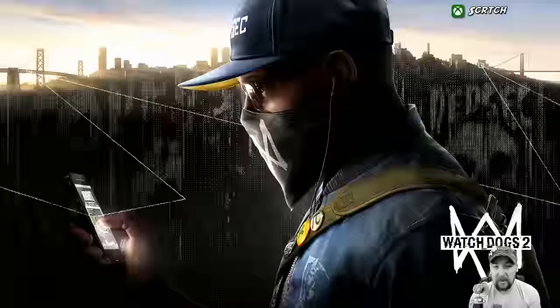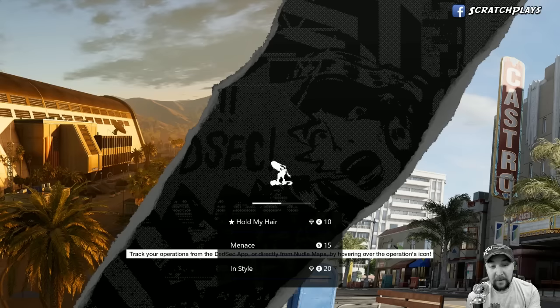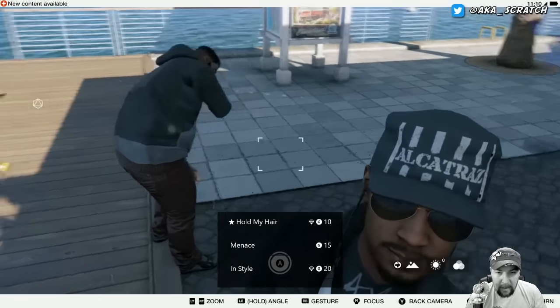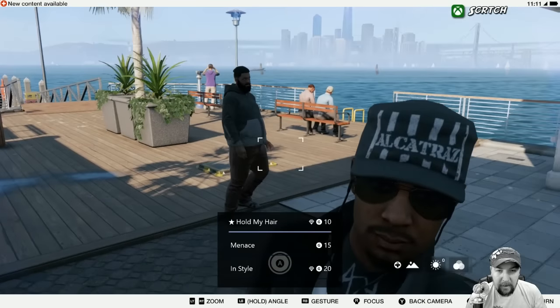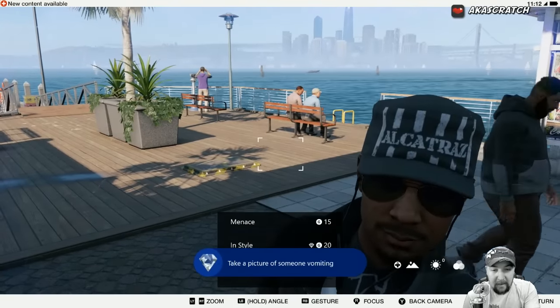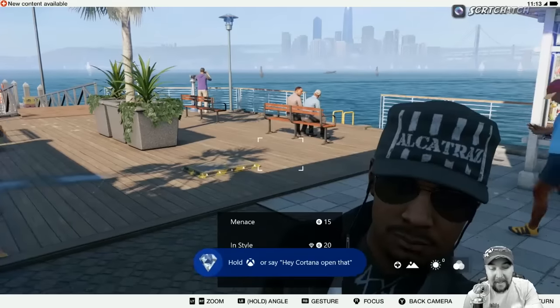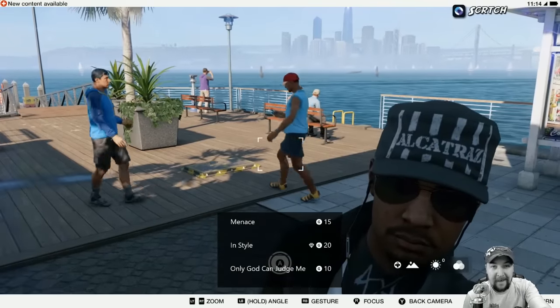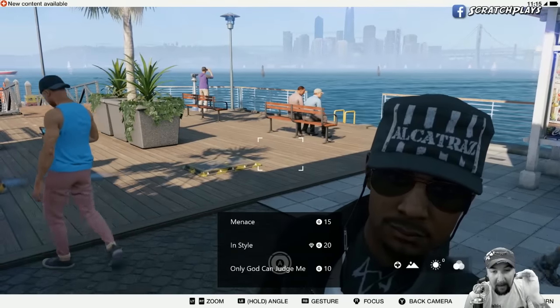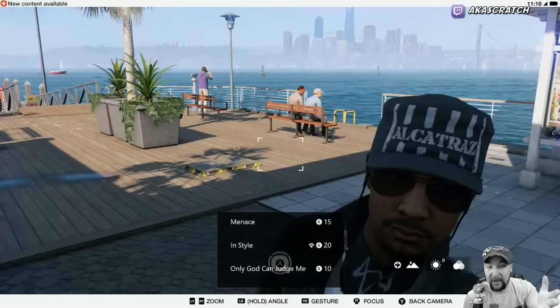Let's jump over to Watch Dogs 2. One of the achievements we're tracking is called Hold My Hair — you have to take a picture of somebody puking. I want to see what happens when you grab a tracked achievement. I got it! Now you can see the achievement pops, and then it disappears from the tracked achievements on screen. You can only track three achievements at a time, but as you unlock them they will disappear from the tracker. Pretty cool.